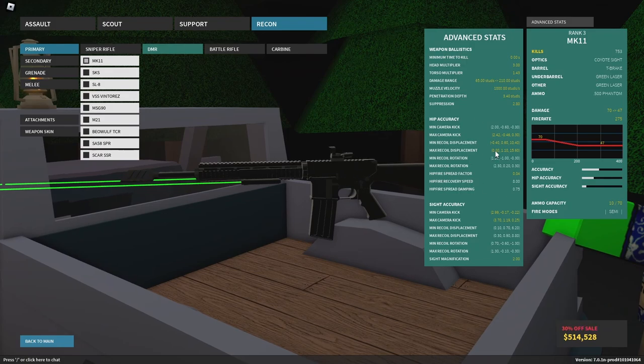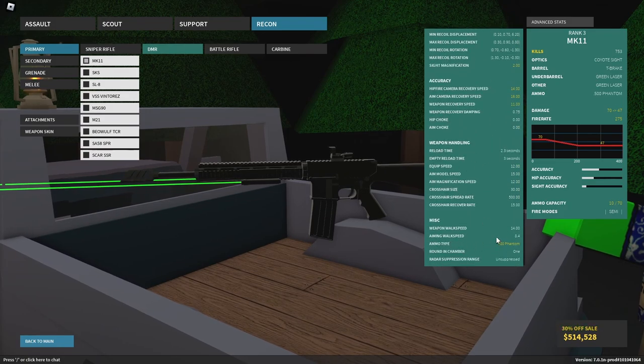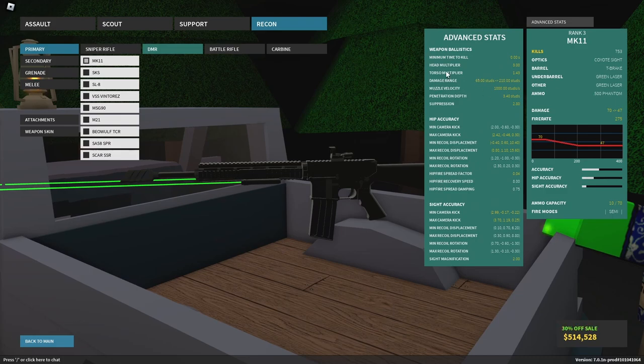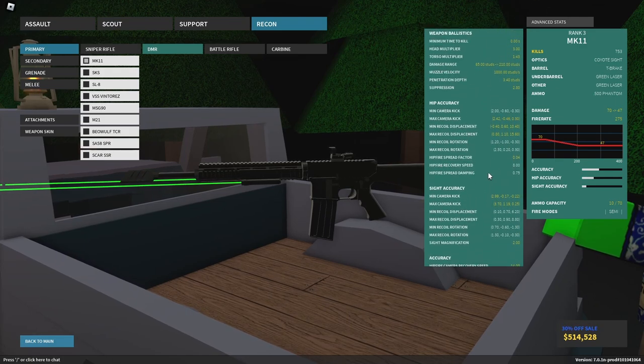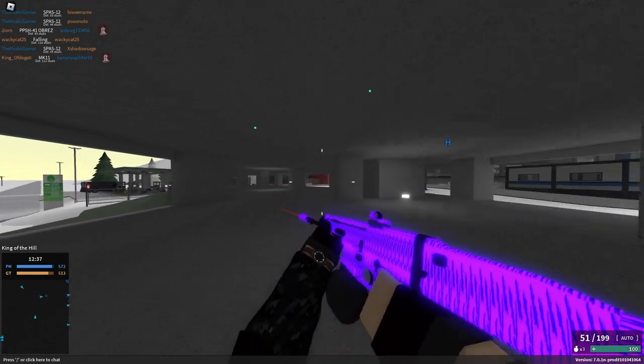The main advanced stats you need to know are reload speed, walk speed, ammo type, pen depth, velocity, damage ranges, and multipliers. Suppression and minimum time-to-kill don't really matter as much. For recoil, it's hard to fully understand what it does in the game — just check whether an attachment increases your recoil and try it out for yourself.